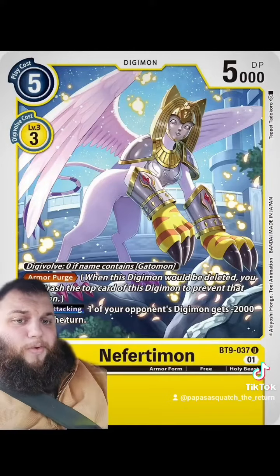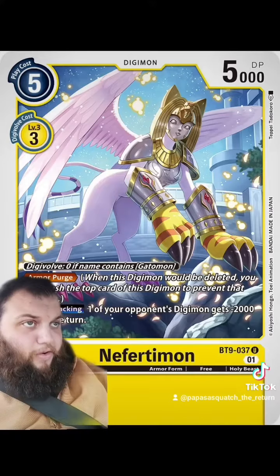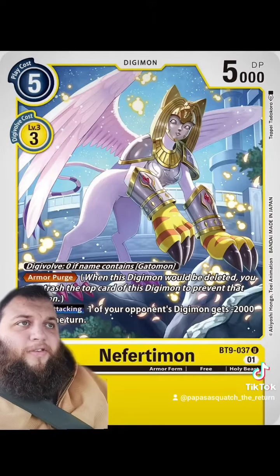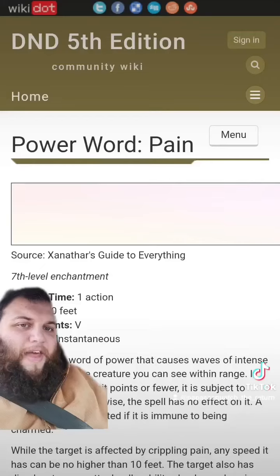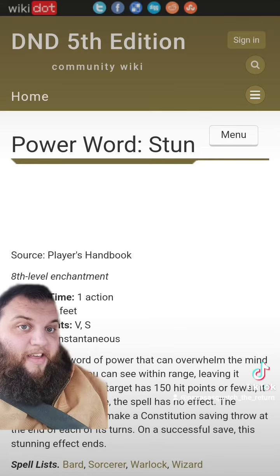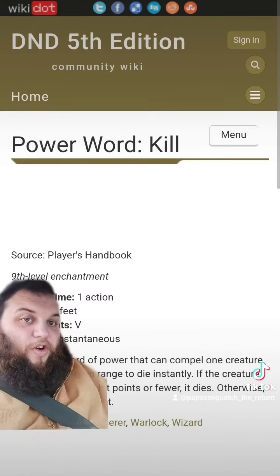I am also incorporating Nefertimon in this. What is her signature move? Rosetta Stone — she just hurls the Rosetta Stone at you. That's just Power Word Pain, Power Word Stun, and Power Word Kill.